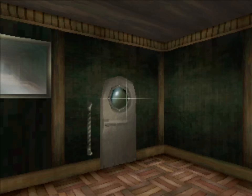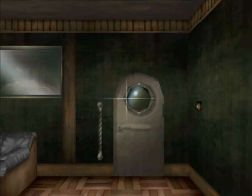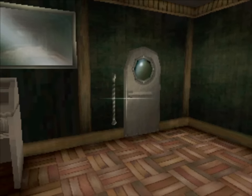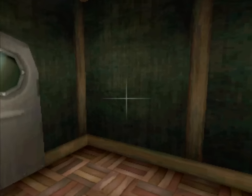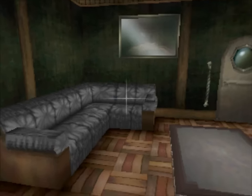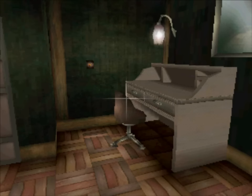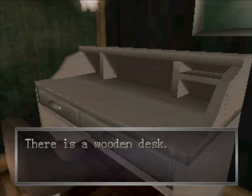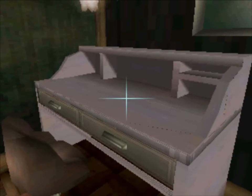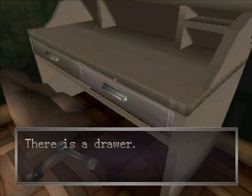We've been left to our own devices in the captain's quarters, and while he was pretty adamant about not leaving the room, he didn't really say that we couldn't do a little bit of exploring in the general vicinity. So maybe we can find something of interest laying around his quarters. We have a pretty large wooden desk here in the corner, and while there isn't anything on top of it, it does appear like there are some drawers that we can open up and find something interesting.